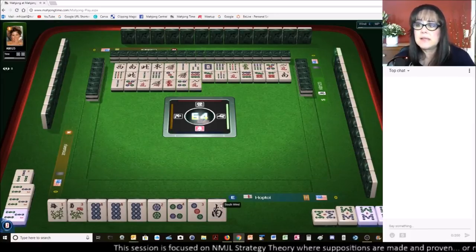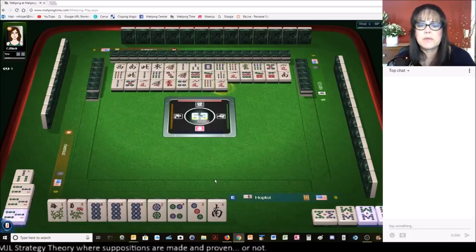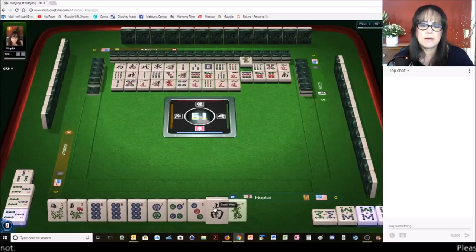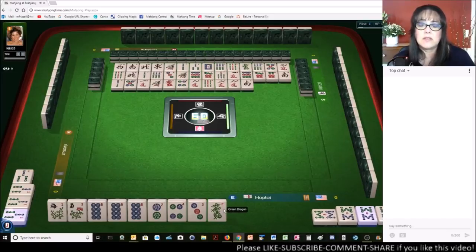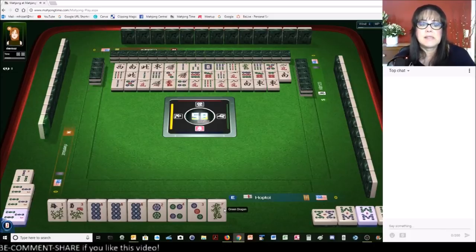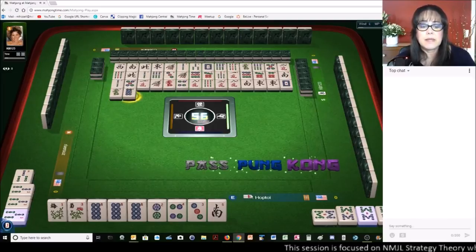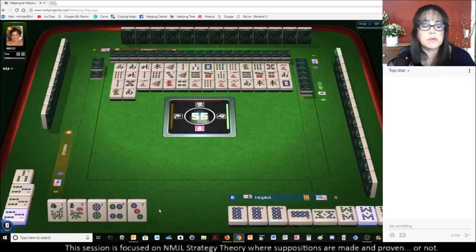We probably should go ahead and get rid of this eight crack. There was a hesitation there, so somebody may have red dragons. So we got rid of the expensive tiles. We can get rid of the south next — I don't think anybody wants winds. If you're not using dragons, get rid of them early. East wind — they are a hot commodity. There are only three dragons. It just seems that people typically do not expose dragons with jokers, so I try to get rid of the dragons early and hold on to number tiles for joker bait. Number tiles are more likely to be exposed with jokers.